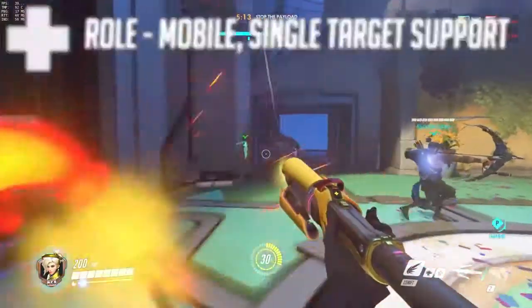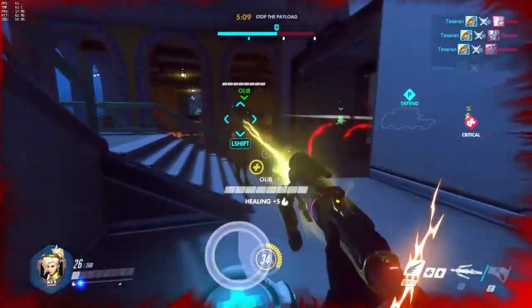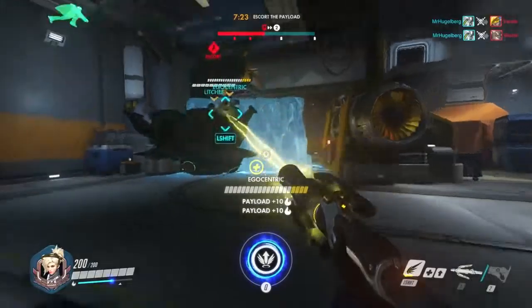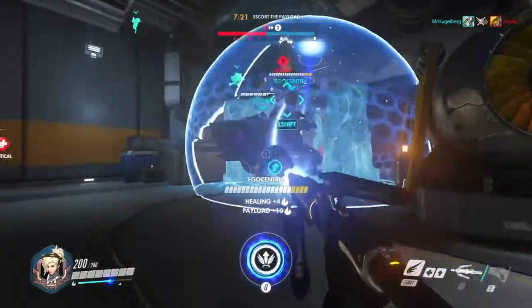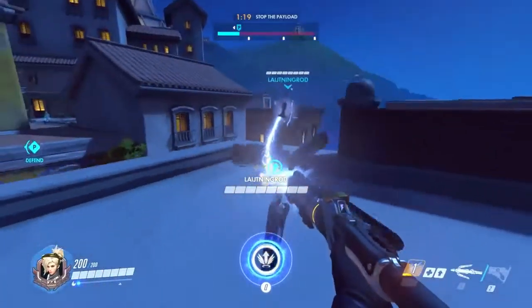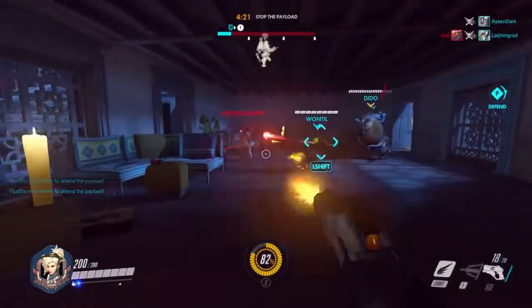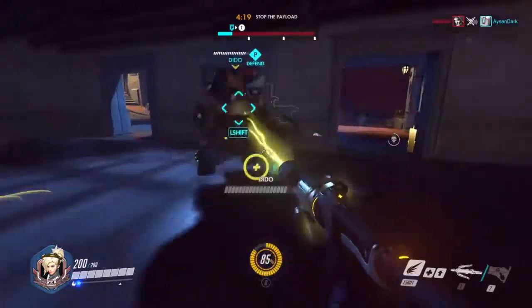Mercy is a very mobile single target healer or damage booster whose mobility is one of her key strengths in being useful in a fight. Her staff can emit a single target heal, and can substantially boost one player's damage as well with an alternative fire. Guardian Angel can give her great mobility, which we'll describe shortly. And her pistol can be relied upon in times of crisis as a last resort. Check out the Overwatch website for more in-depth videos of Mercy's abilities.